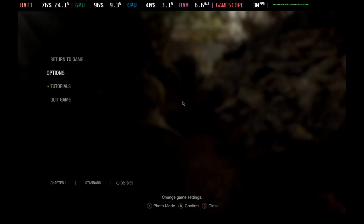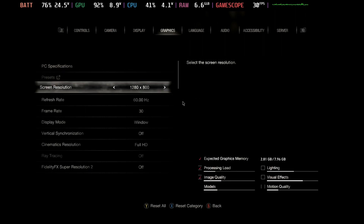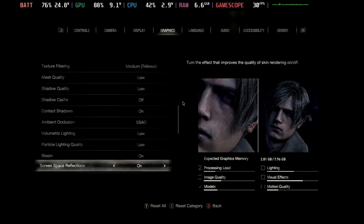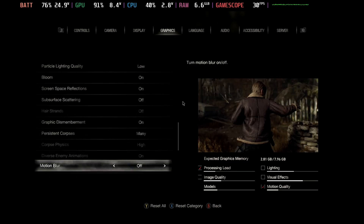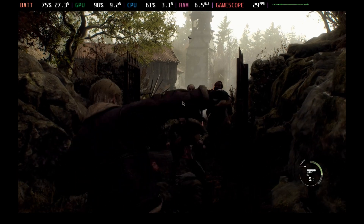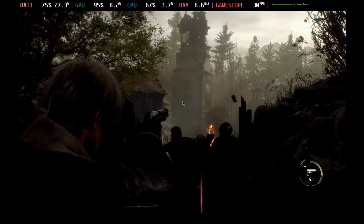With just three days to go before the official release of Resident Evil 4's remake, we've seen a couple of updates on the demo. This has actually made quite a significant difference. If I look at my original settings here with everything on low, no FSR 2, and the frame cap at 30 frames per second, you'll see that everything looks pretty smooth.